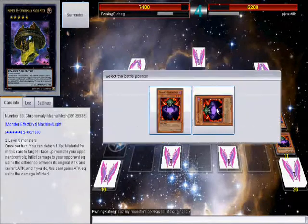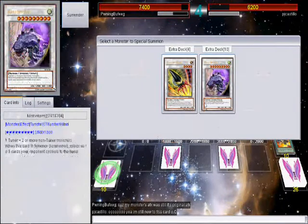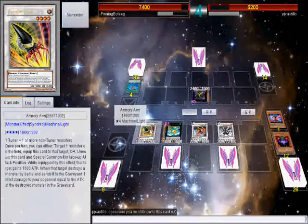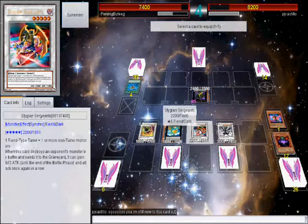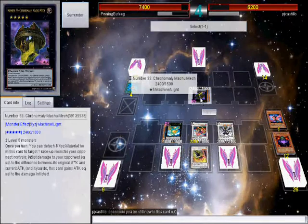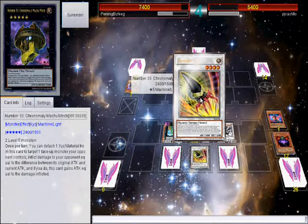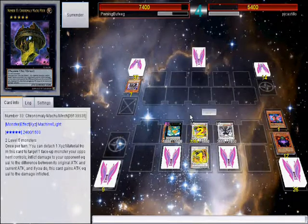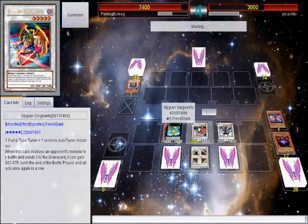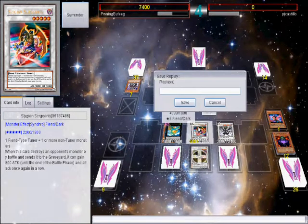Now let's go into Armory Arm and be able to attack twice with Stygian Sergeant — it gains a thousand with its own effect and gains another thousand with Armory Arm. One of the best plays you can pull off with Infernities. Let's kill that, get some burn damage, chain Sergeant's effect, and go for game. This is what happens when Infernities go off and you don't have an answer.